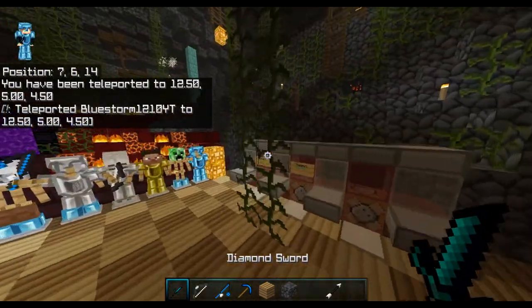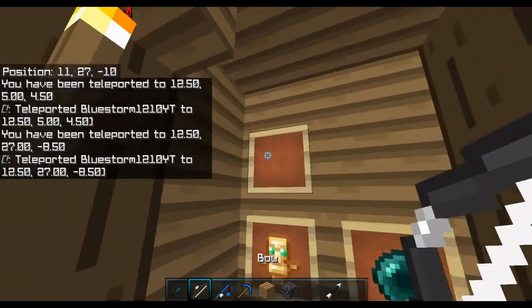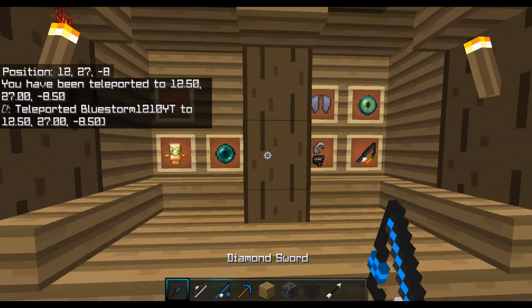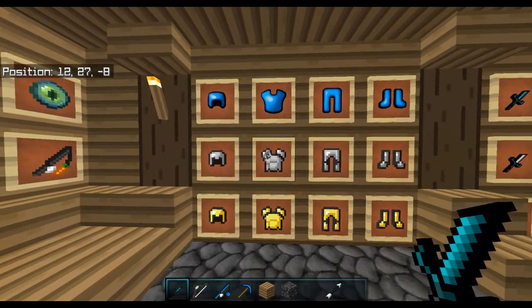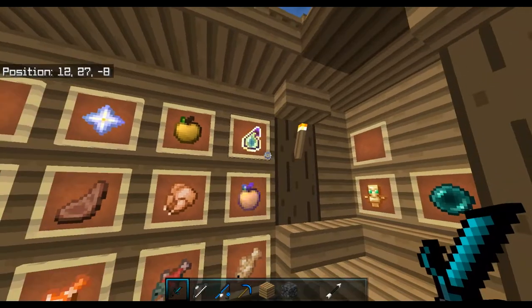Now let's go to the item room real quick. Here's the bow and the fishing rod right here — I'll show you those in a minute. There's the flint and steel and all these. Here's the armor — there's the diamond, the iron, and the gold. And then here's the golden apple, the food, the nether star, and the XP ball.